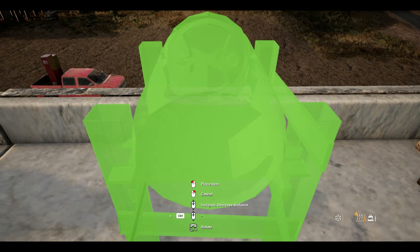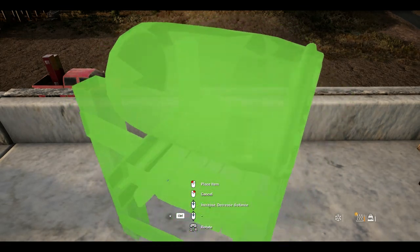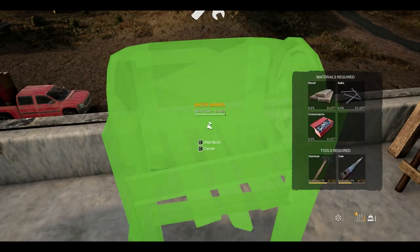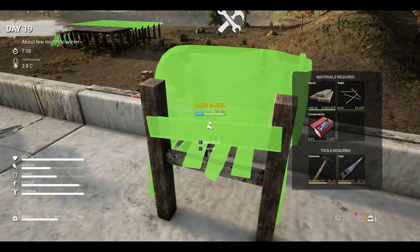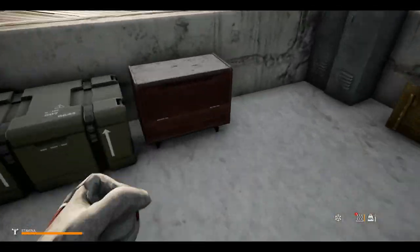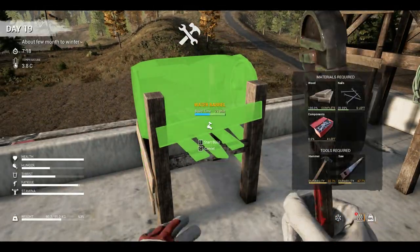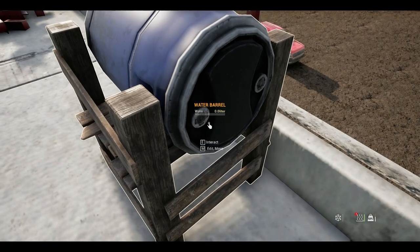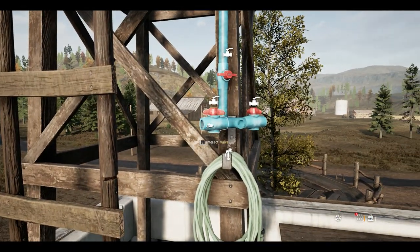So what I want to do is get a water barrel and try to get it facing this way. Then I'm going to hook up a hose from here to here and see if that will fill it up. I got all the boards — I need four, I got six. Let me grab some nails. Now I got a water barrel. There's an attachment to it. Interact. Let's see. That's just doing that. Let me try something — interact with the valve. Oh, that's all I can do?